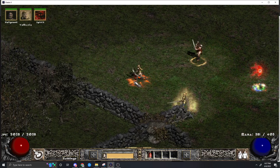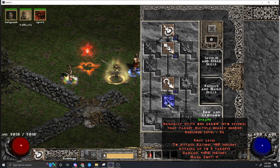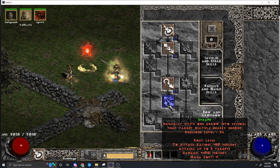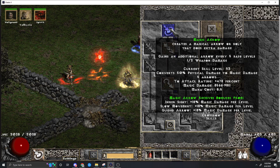Welcome back to the last Amazon bow guide here. I might do a strafe guide, but strafe is kind of like a meme unless you're proccing stuff. So I'll look into it, but I doubt I'm going to do it — it'll probably end up being too weak and I won't need to do a video. This one is the Magic Arrow video.